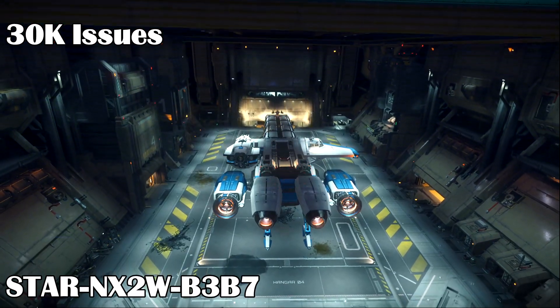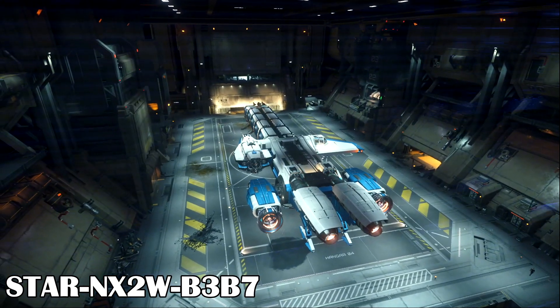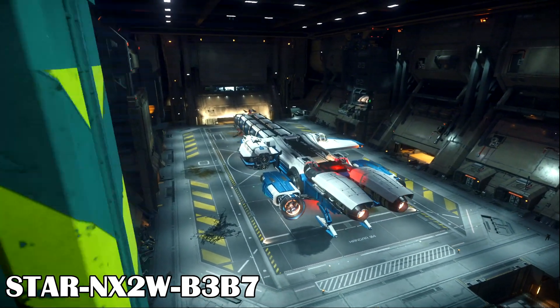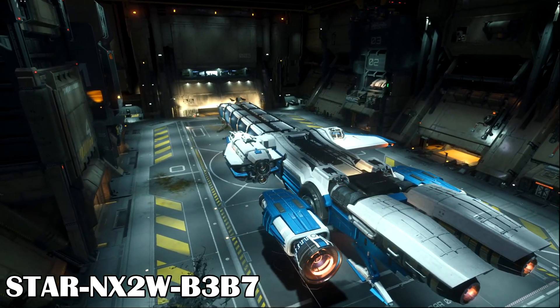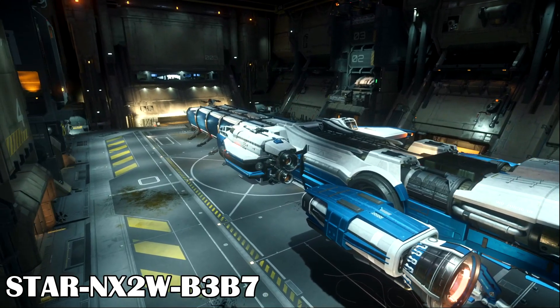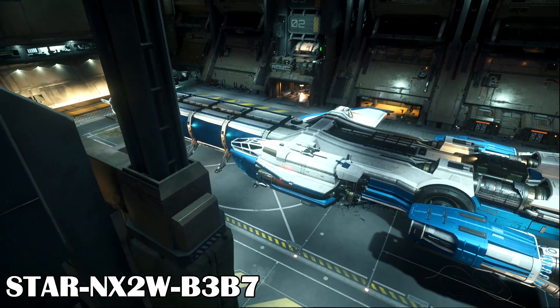Unlike 3.16, this new patch does have some random 30K errors, so make sure to land at stations or main landing zones often to save your ship status. This includes whatever cargo your ship is carrying. If you get a 30K, close the game and launch it, wait a few minutes, and then rejoin the game. You and your ship should be at the last station you were at, hopefully.